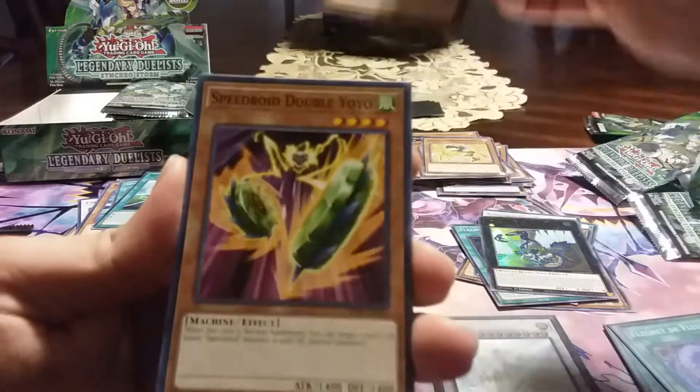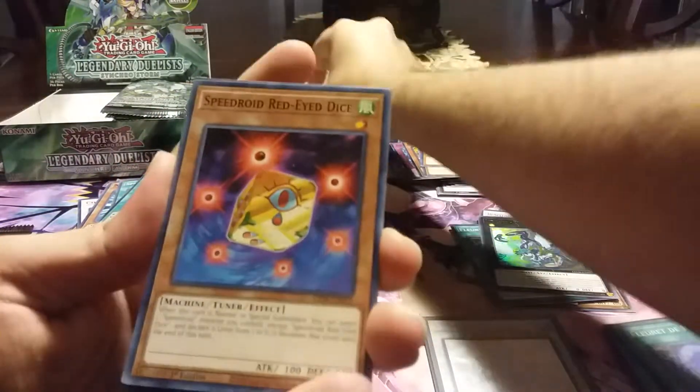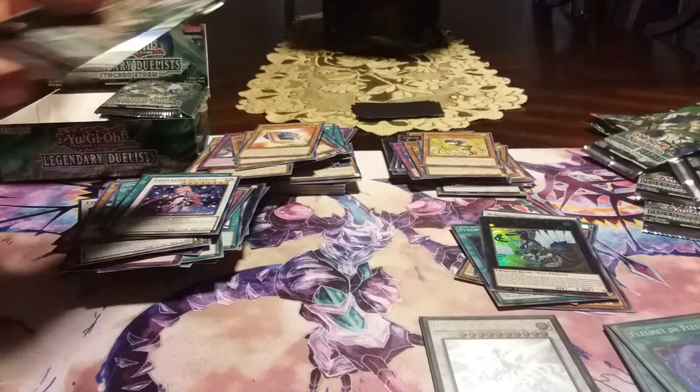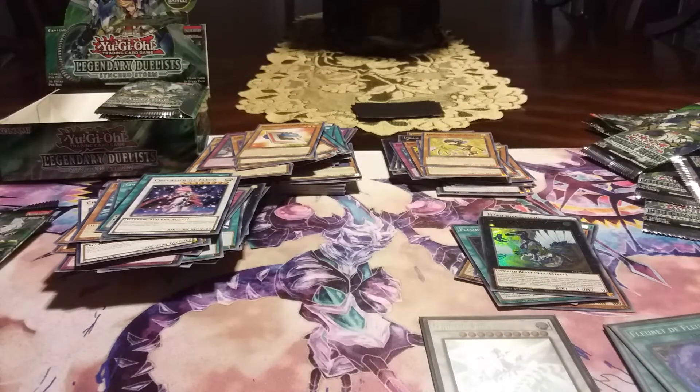Do I have like five Ultras? I'll check. Yo-Yo, dice, and okay — that's a dud pack, Floor. So yeah, that's literally everything. Let me clean up and I'll recap.